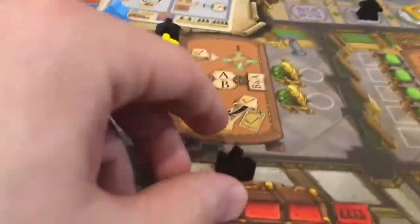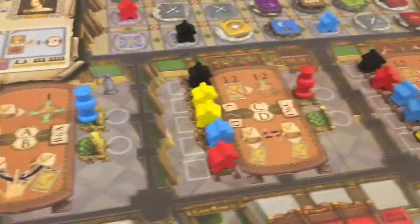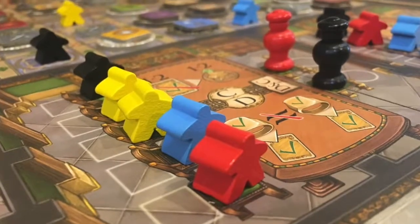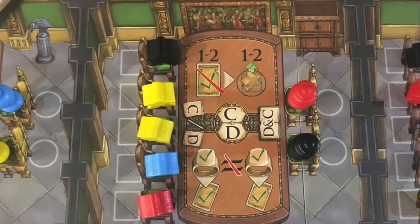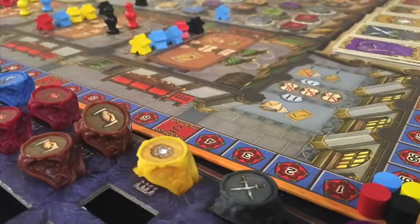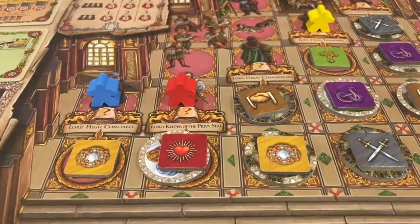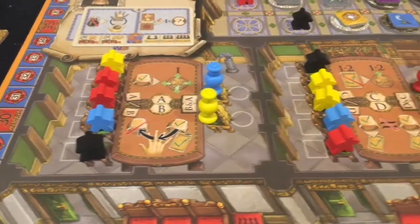Each player will take their lord meeple and place it in an open chair on the right side of the table. If there is at least one lord present in the audience chamber, then all the player meeples in that chamber can perform one of the chamber's two unique actions. The lords are able to perform both of the actions in the chamber they are located in. These actions will help players get influence cards, place new meeples into the throne room, move meeples already in the throne room, and other actions to help you manipulate the royal court.